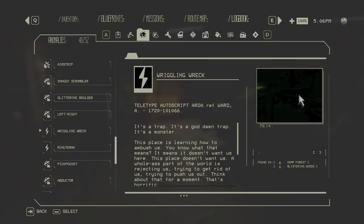The Wriggling Rack looks like a pile of broken cars, metal, or scrap on the road. If you drive close to it, it will start charging and then explode dealing heavy electrical damage. Only found in zone one — avoid it when you see it on the road.